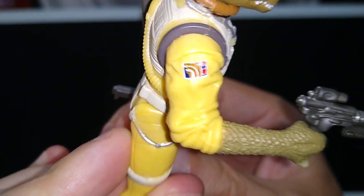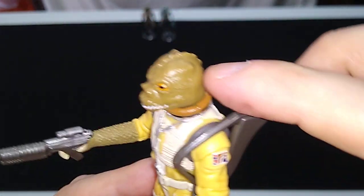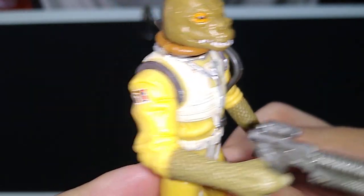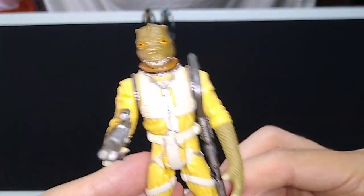He has something very similar on this shoulder as well — that looks really good. Now, I'm led to believe that sometimes he wears some sort of dome on his head because of the collar around there that was like a sealed system. But we're getting into Star Wars lore there, and I don't know if that's the case or not.